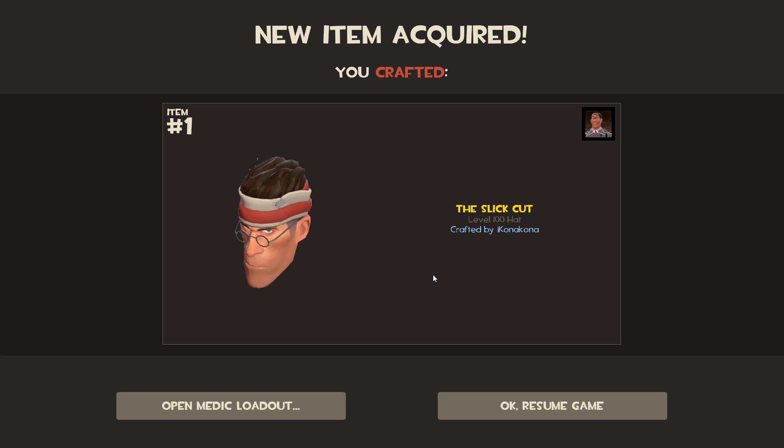I don't have this one, so that's pretty interesting. I've never seen this one before — the Slick Cut. That is some slick hair. It's kind of interesting that it's two colors. It almost looks like a headband, but it's two colors. I always thought headbands were one color. Maybe I'm wrong. I don't know, I don't wear headbands.